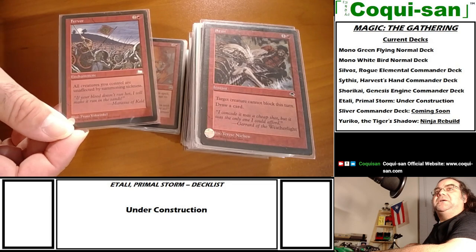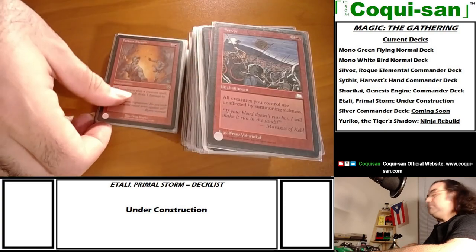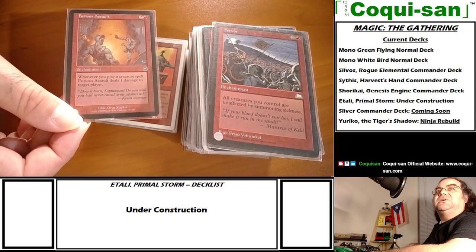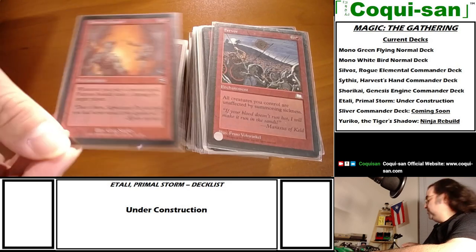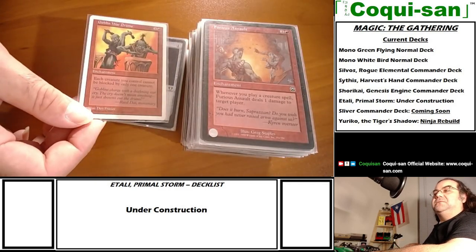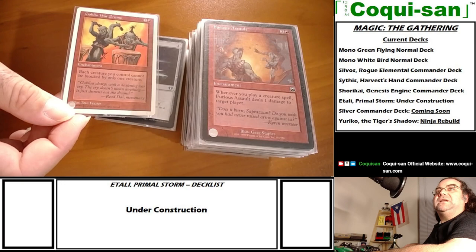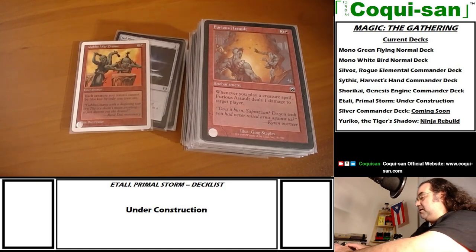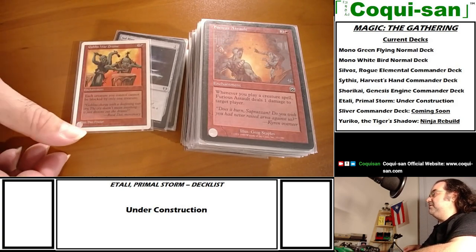Among the enchantments, Fervor gives all my creatures haste - that's big. Furious Assault - whenever I play a creature spell, it deals one damage to target player. Not much individually, but it triggers whenever I play a creature, not just when I cast one, so wherever I can get creature sources, they'll deal one damage.